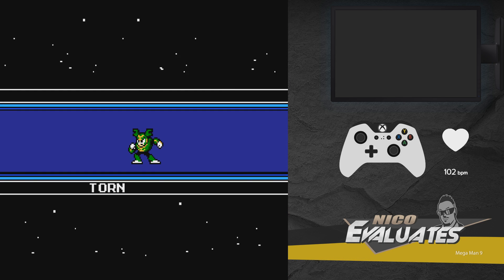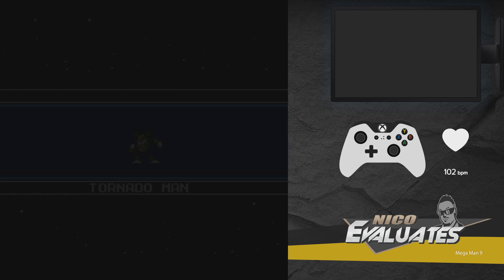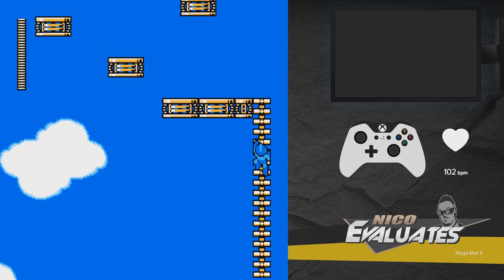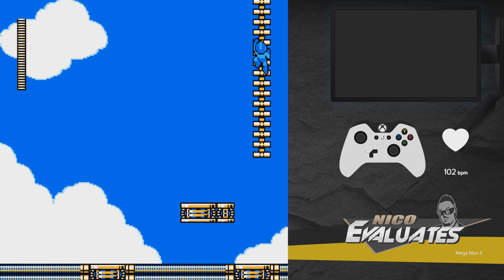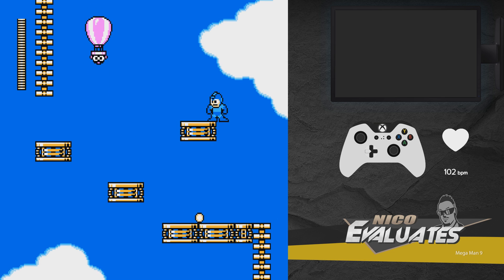Tornado Man — one of the harder stages in the game for sure, just like Plug Man. Tornado Man stage is relentless when it comes to pits. I love how Mega Man 9 introduces enemies to you. Mega Man 9 does a phenomenal job of introducing mechanics and enemies — it even gives you platforms to practice and see how it works. Depending on where you hit that enemy, it's gonna behave differently. Mets are back with nice placement.